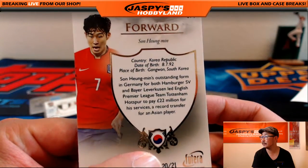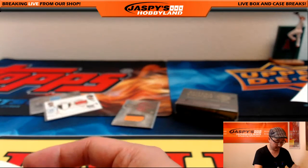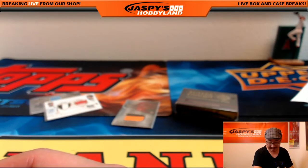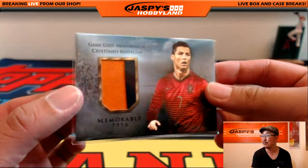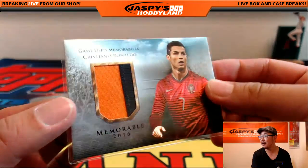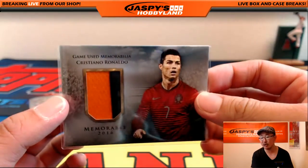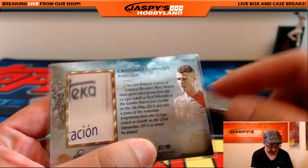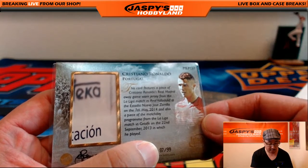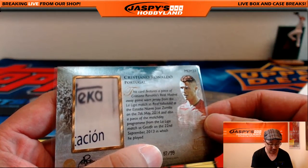Nice one of the Korean international — that goes out to S, going to Victoria. And look at this: game-use memorabilia. Cristiano Ronaldo, two-color patch right here. Nice one for the letter C — Wild Bill with that one. 87 out of 99. This card features a piece of Cristiano Ronaldo's Real Madrid away game-worn jersey from the La Liga match versus Real Valladolid at the Estadio Nuevo Jose Zoria.